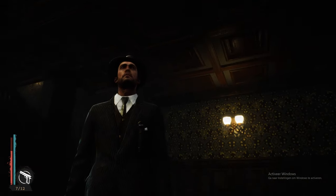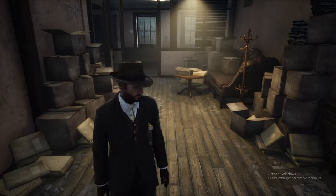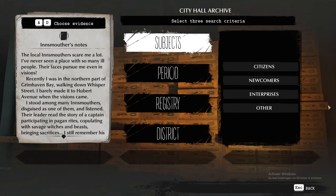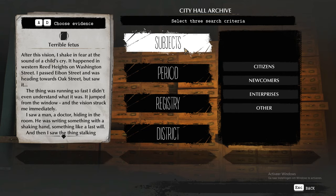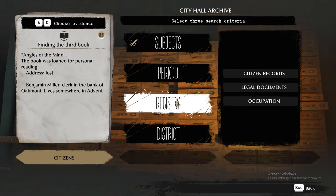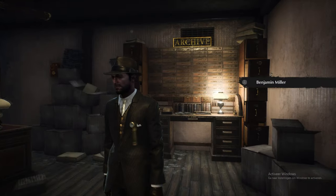Before you get to the third location, you'll first have to go to Oakmont City Hall, located right here. Once you get there, go to the citizens registry. You'll be looking for occupation and district — search for Advent. Search that and you will find the location of Benjamin Miller. Once you've done that, I will see you guys in the third location.